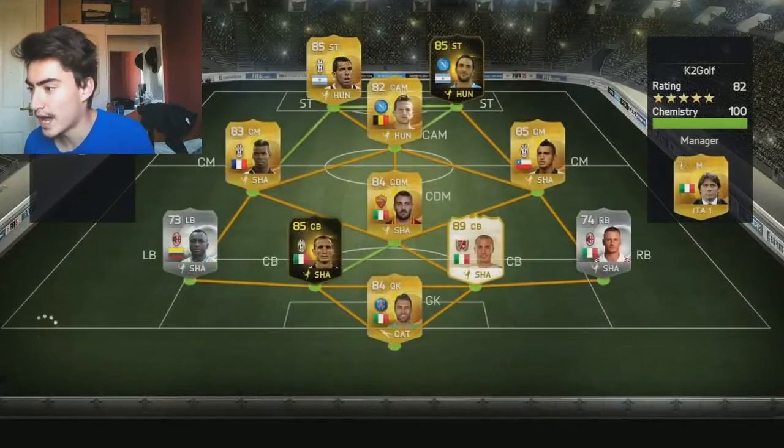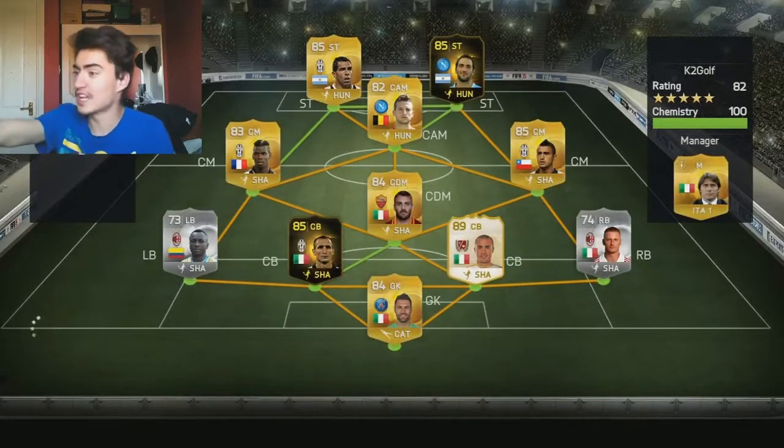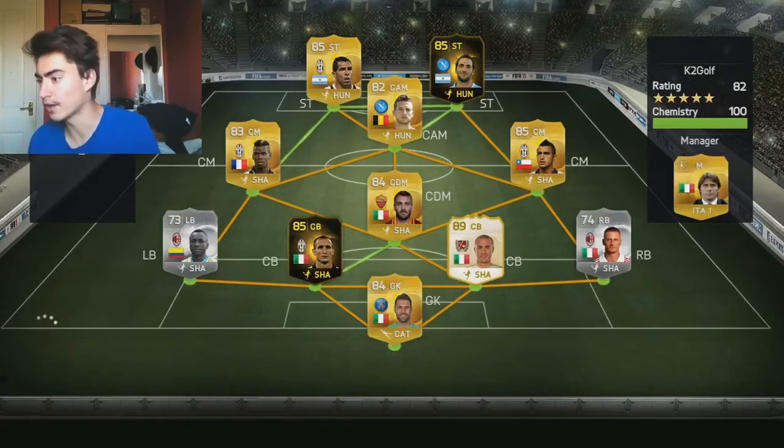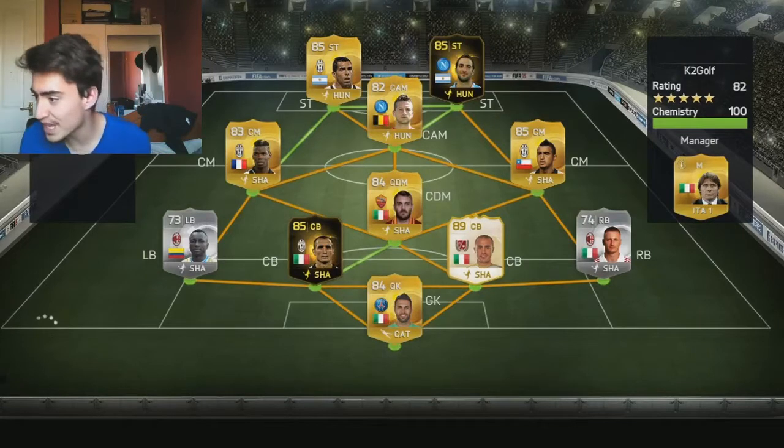Let's have a look at his team. And he also has a legend too. What the fuck? He's got Chiellini, Fabio Cannavaro, with Tevez, Mertens, Higuain, Pogba, Vidal, Abate. Wow, this guy's got a sick team as well. Fair enough.